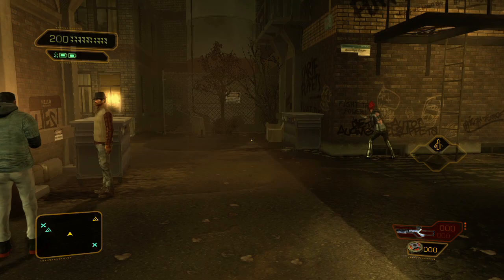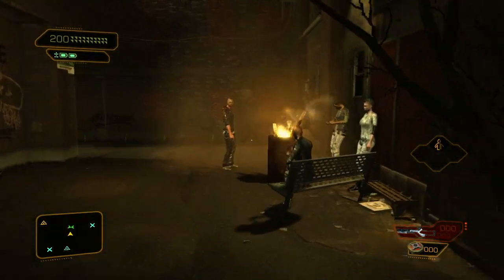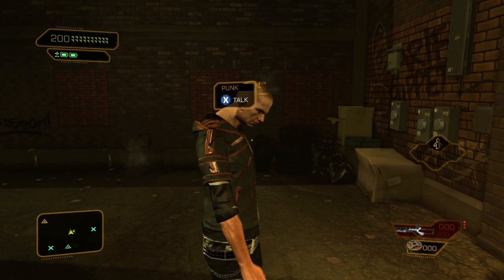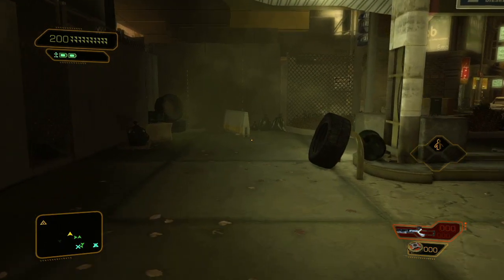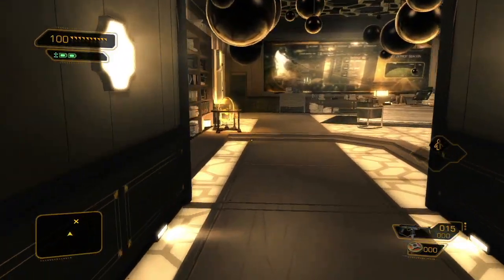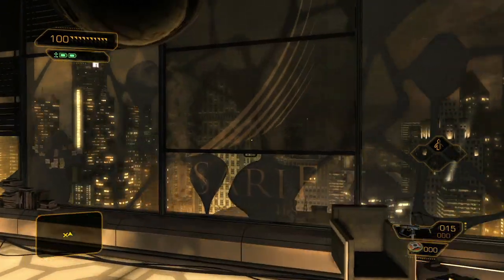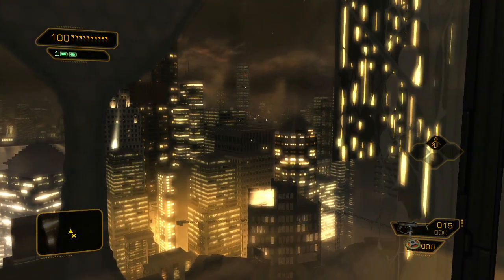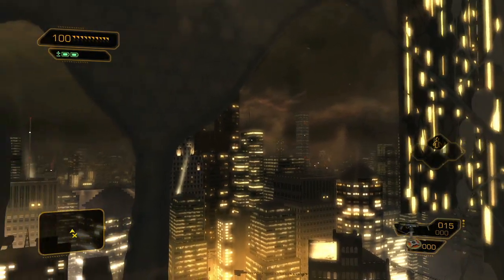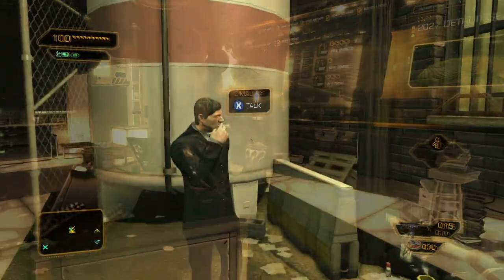The graphics in Deus Ex: Human Revolution are very satisfying to look at. The cyberpunk style and run-down, grungy environments add mood to the setting and truly make you feel like you're walking through a seedy part of Detroit and Hengsha. The view of the entire upper city is quite beautiful, and the game uses a great combination of architecture and lighting to give the player a sense of being an ant among giant buildings.